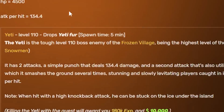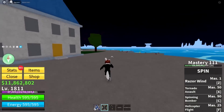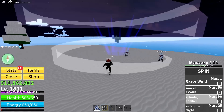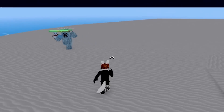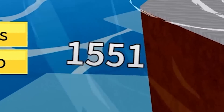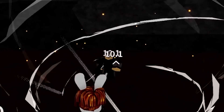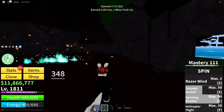Next up is the yeti boss who is level 110. That's kind of worrying — we're starting to get to the big leagues. Aerial strike inbound. That did way less damage than I thought it would. He's got his little snowman minions helping him out. I've started to notice a trend with the spin fruit — every single fight takes so long because I do like no damage. But even with no damage, we can easily beat the yeti boss. Next I've got to defeat this mob leader who's level 120, and honestly it was easier than the yeti boss. That was easy.